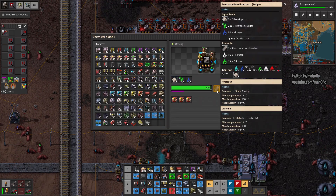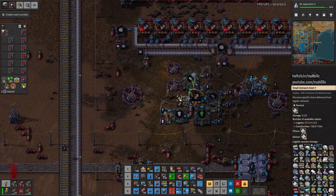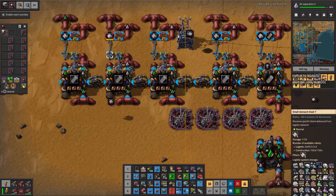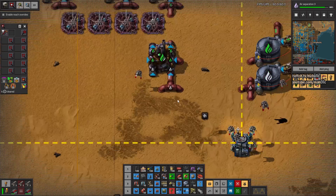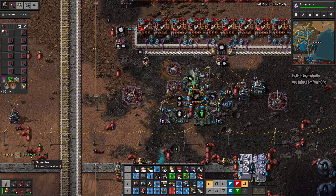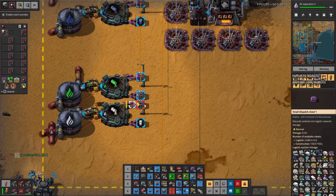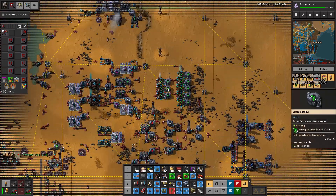Last time I had problems with polycrystalline. I think I've got plenty of silicon ingot boxes. I thought we'd make it here, but there's no hydrogen chloride. There's no chlorine up here. I can't change recipe remotely, so there's no chlorine barrels being delivered, which is a bit sad.